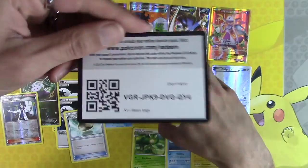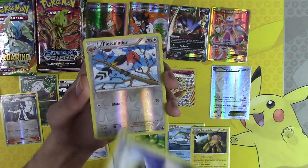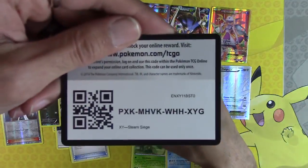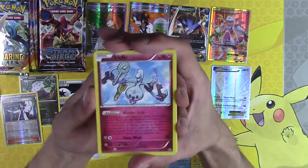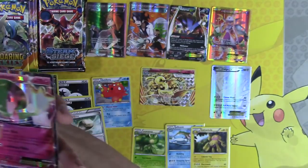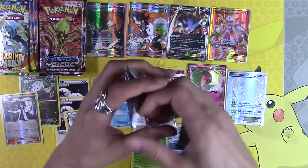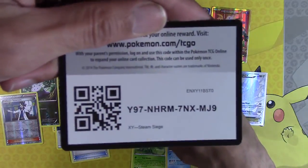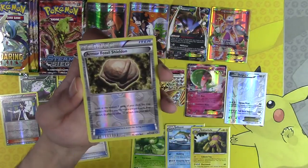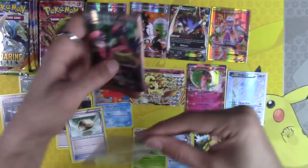If we somehow hit a Shaymin, this would be the best opening — it's probably already the best opening I've ever done. Bravery Charm, Claw Fossil, full art Anoreth — I can't even speak right now. Provo Pass, Clefairy, Gardevoir Spirit Link, Duosion, Nosepass, and Gardevoir EX — we finally got another normal EX! This is going to be one of the longest videos I've ever made, and it's only 40 packs. Clefairy, Gardevoir Spirit Link, Armor Fossil, Shieldon, and full art Pokémon Ranger — three full art supporters out of like 23 packs!